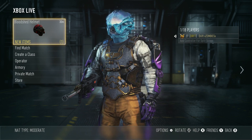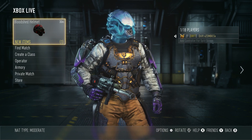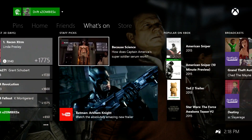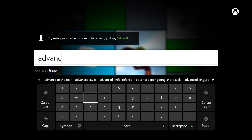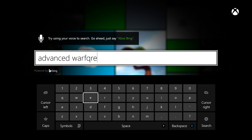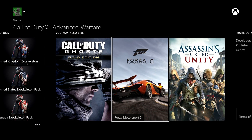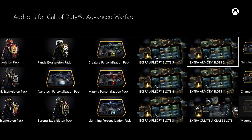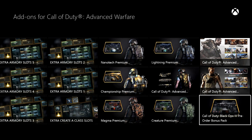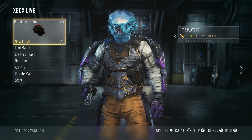That is the Black Ops 3 personalization pack within Advanced Warfare. You have to digitally pre-order Black Ops 3 on your console or PC, then go search up Advanced Warfare in the store. On Xbox One, go to add-ons and search for it there. I can show you — here it is, the Black Ops 3 pre-order bonus pack. It's toward the end of the list so it might take a bit to find.